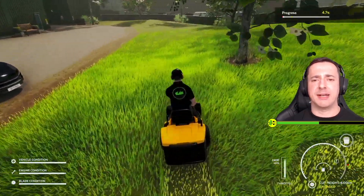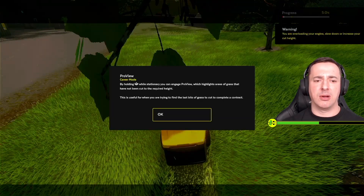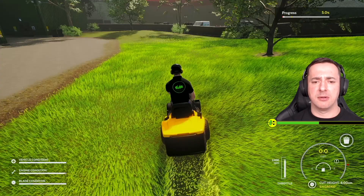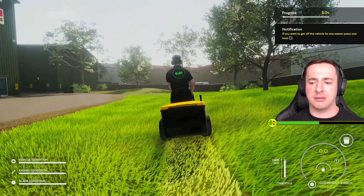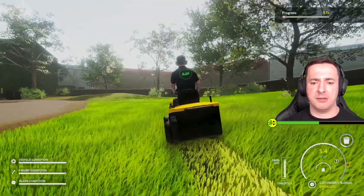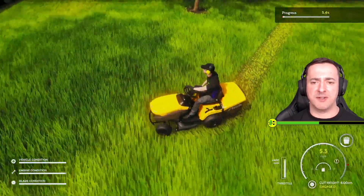It's about as interesting as watching paint dry. By holding R3 while stationary you can engage pro view, which highlights the areas of grass that have not been cut to the required height — very useful when you're trying to find the last bit. Let's try pro view — it's not working. That just seems to be rubbish view to me.